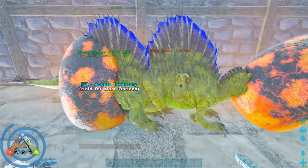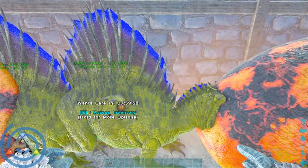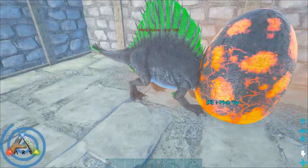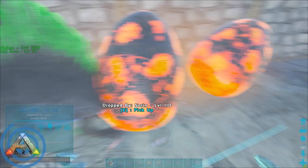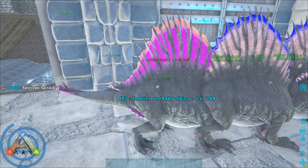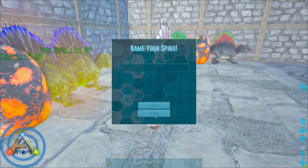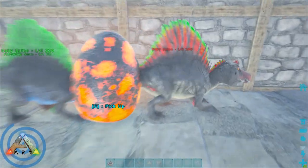From our experience, over the course of about a month we knocked down probably over 300 spinos, and of those 300 we tamed about a hundred of them. Out of those hundred, we were really only looking for a melee and an HP stat, and the best HP and best melee stat both happened to be 47. Some people get lucky and get like a 55 roll, but if you can start around 47, you're going to be in good shape to get some really high level mutated dinos later on.